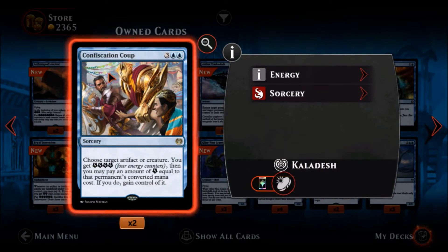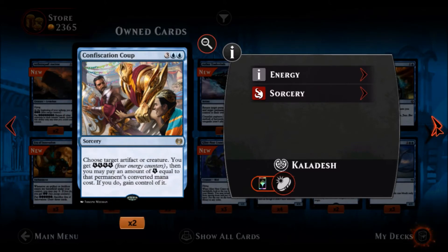Confiscation Coup — two blue and three colorless, it's a rare sorcery. Choose target artifact or creature: you get four energy counters, then you may pay energy equal to that permanent's converted mana cost. If you do, you gain control of it — and that's not temporary, you just take it. Very good card. You get four energy counters so you can grab something with a cost of four or less just by itself, and if you have more energy you can get bigger things. Pretty nice card.